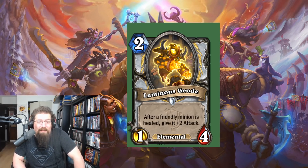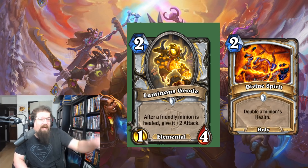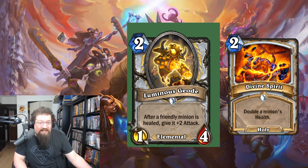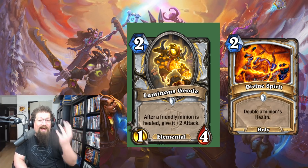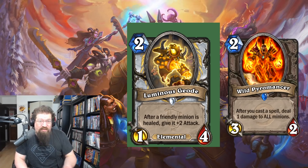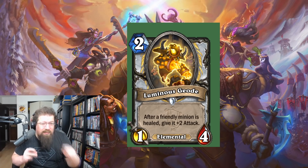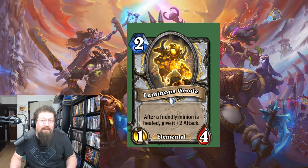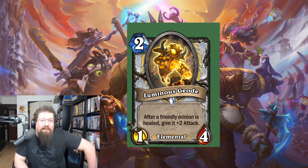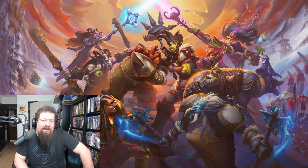At number three we have Luminous Geode — the new Priest Elemental, two mana 1/4: after a friendly minion is healed, give it +2 attack. Divine Spirit Inner Fire Priest is always on the cusp of being a really good deck in wild, and with all the Inner Fire support in this expansion it might put it over the top. Having a high-health snowballing minion in Luminous Geode combined with Circle of Healing, Wild Pyromancer, and all those combinations could just break that deck wide open. If any card's going to do it, it's probably Luminous Geode.